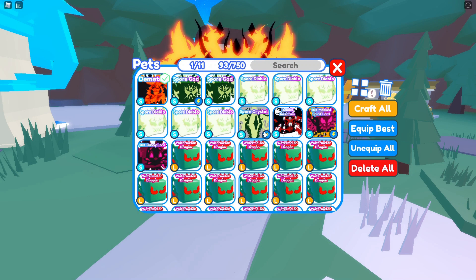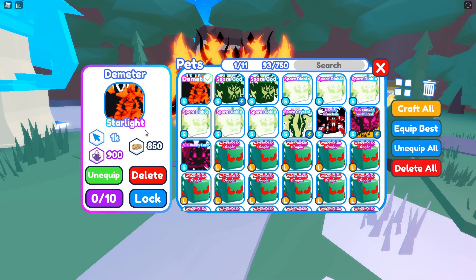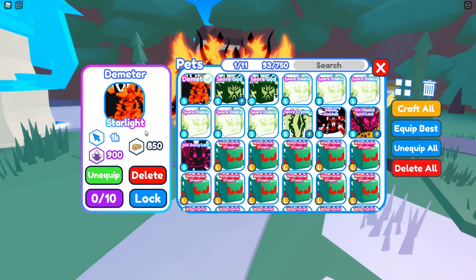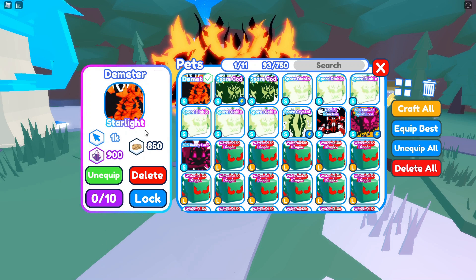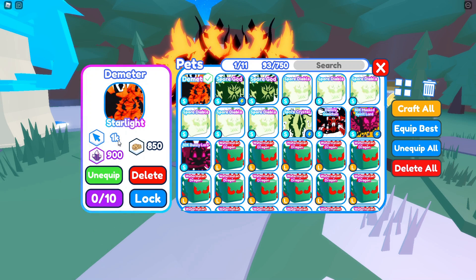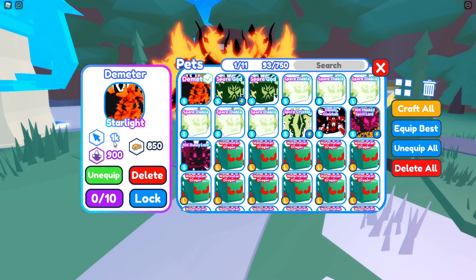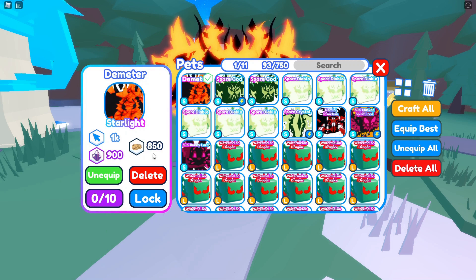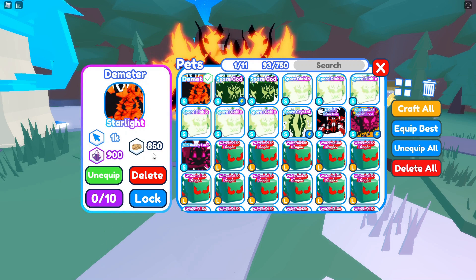Let's go over the shiny and charged stats. The shiny version doubles everything, so that'll be 2,000 clicks, 1,800 crystals, and 1,700 cookies. For the charged version, you'd have 1,500 clicks, 1,350 crystals, and 1,275 cookies. So even the normal version is super powered — once you get it charged that'll obviously be way better.